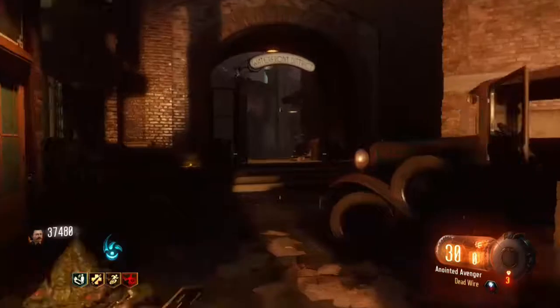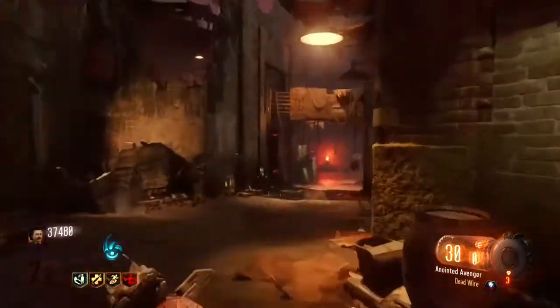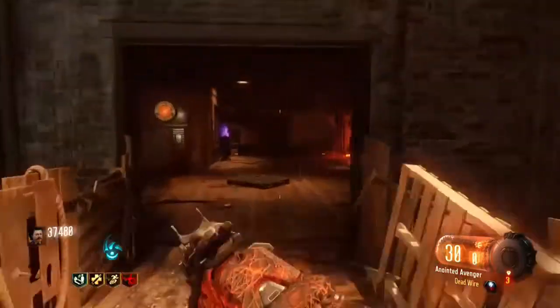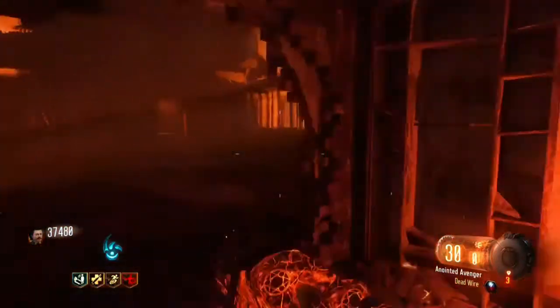Hey guys, just a short video today on Black Ops 3: Shadows of Evil. I'm going to be showing you how you can get the Civil Protector. What you want to do is collect three fuses that are in each of the three districts.